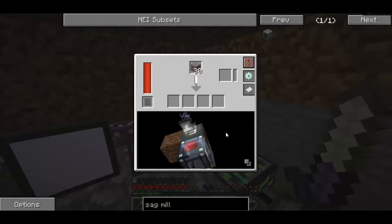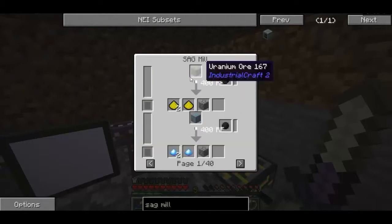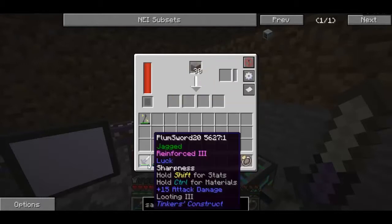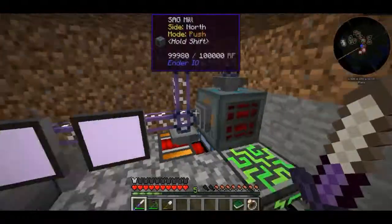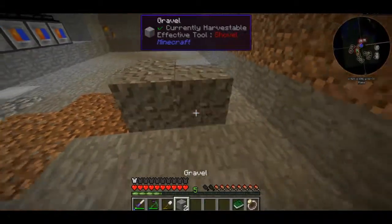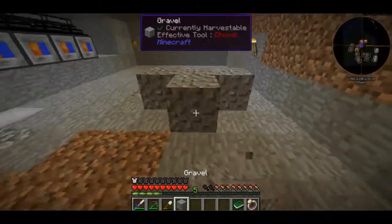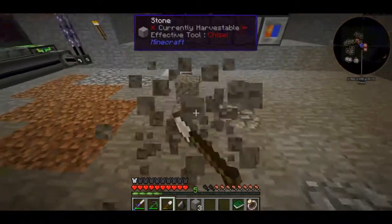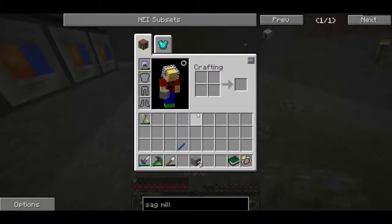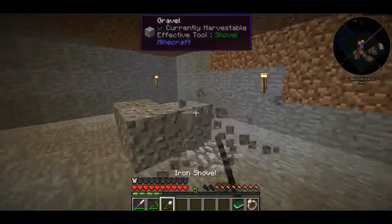I can see it's showing us we have an energy cell below it and a dirt block there. It's a pretty nice interface - we can also look at the recipes we can do with it. It shows that ore can be made into everything. The good thing is you have a chance to get other types of dust, and you can have flint in the other slot to make it more efficient. Flint increases your efficiency and chances to get other things like gold dust, ferrous dust, and a few other neat little dusts.